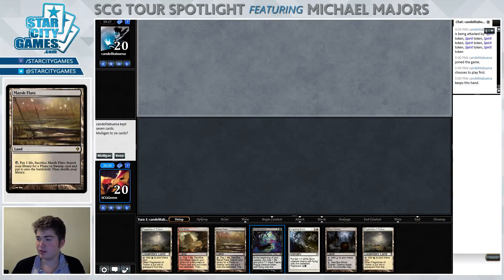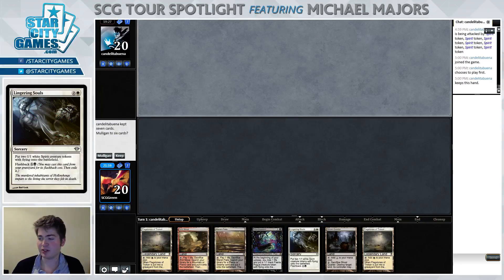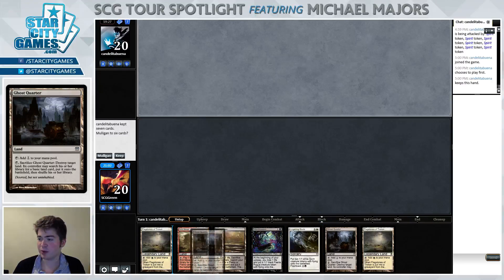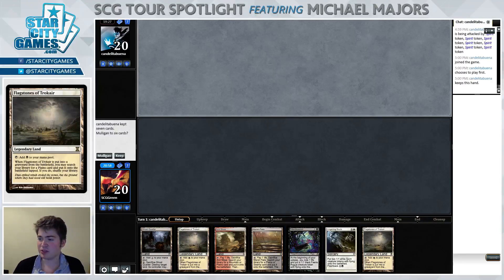This hand's interesting. It's a little heavy on lands, but we do have a Ghost Quarter and also a Bitterblossom and a Lingering Souls. It's really just one piece of disruption off of being a great hand, so it's tough to say whether this is better than the average six. On the draw when we're kind of forced into just playing turn two Bitterblossom, turn three Lingering Souls, we probably aren't afforded a chance to activate our Ghost Quarter. This hand's just gonna be too slow, unfortunately.